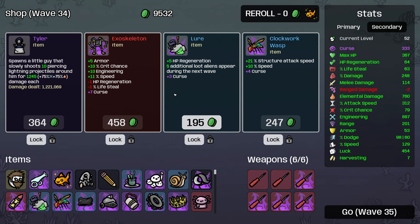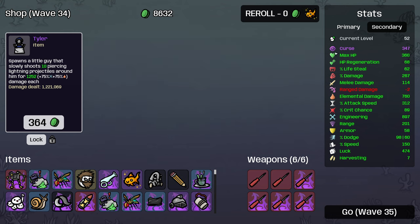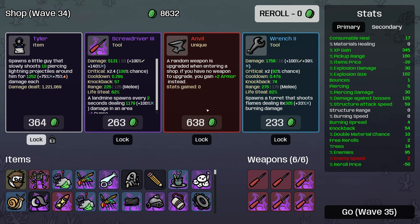Speed, got these cursed again. 21% structure attack speed on our secondary here - structure range is not good, but 60% extra structure attack speed is real nice. Anvil: a random weapon is upgraded when entering a shop. You have no weapon to upgrade. You gain plus two armor instead - that sounds very nice for us.